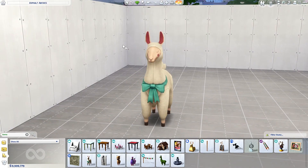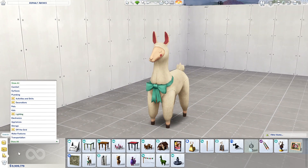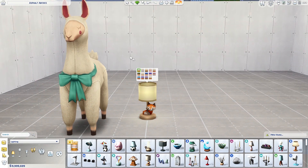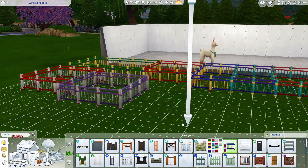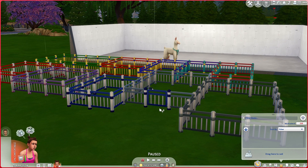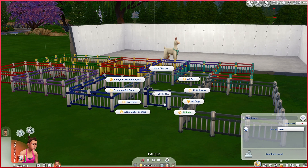Moving on to build/buy, we have three items I missed. The first one is this giant llama, which is so freaking cute — there are a lot of amazing swatches. Then there's this lamp which is so adorable, the foxes are just so precious. The final thing I forgot was this fence and the gate that comes with it. They're basically playpen fences but they have a couple swatches that are more neutral. The cool thing is the gate — you can set a specific unlock which is baby proofing, so babies cannot get out whatsoever. But if you put toddlers in, toddlers can still escape, which is why it's called baby proofing and not toddler proofing.